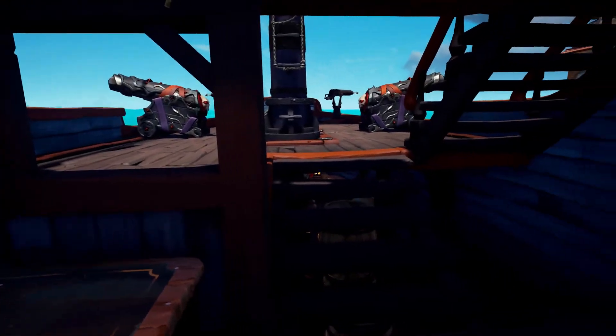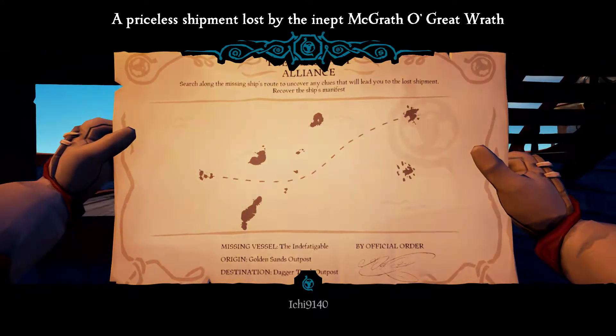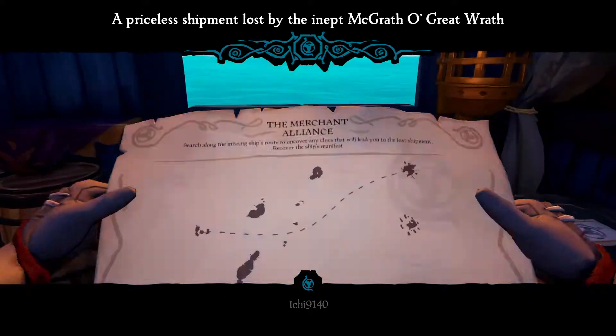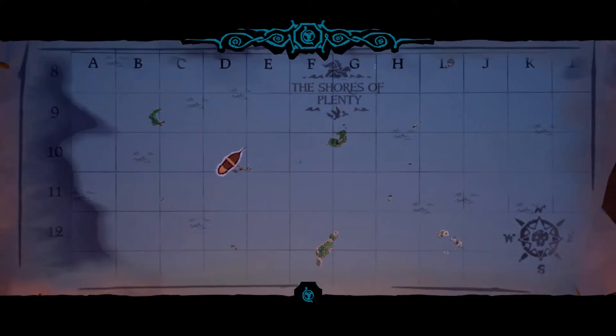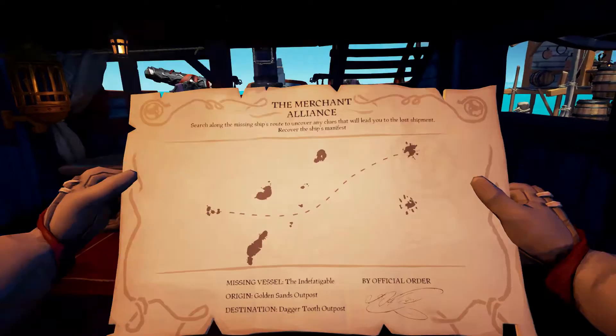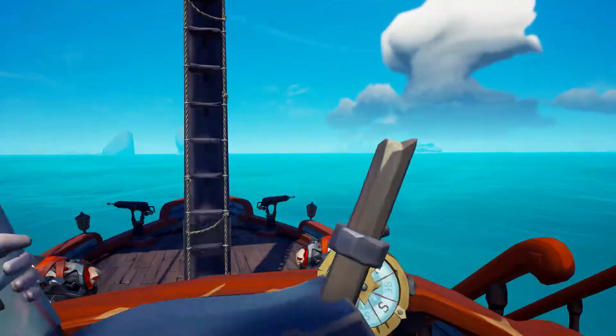All right, voted. Now we check where the destination is — it's originated from Golden Sun's Outpost and we go to Daggertooth. I mark it on the map. You just go through the B-line and search for seagulls, as in the wreckages.